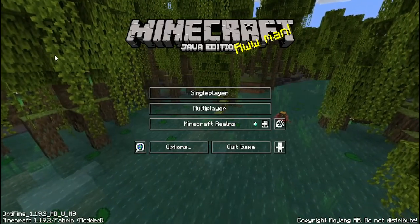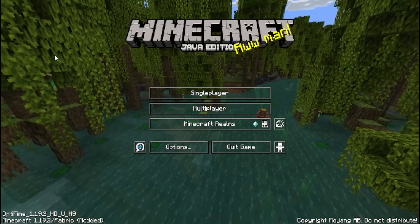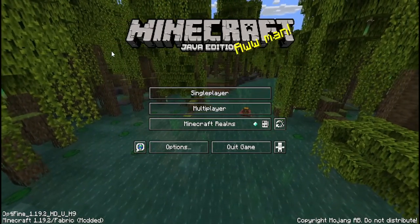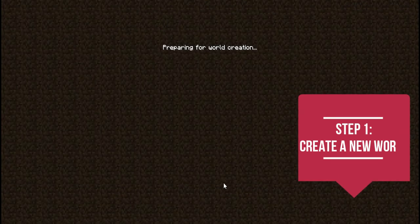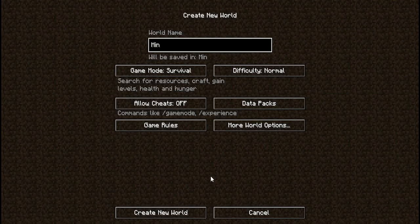In this series I want to teach you guys some of what I've learned along the way — things that I wish I knew starting out. The first thing I'm going to teach you is how to survive the first night. So the first thing we're going to do is create a new world, and I'm just going to name it Minecraft University so I don't get confused with the other handful of saves on here.